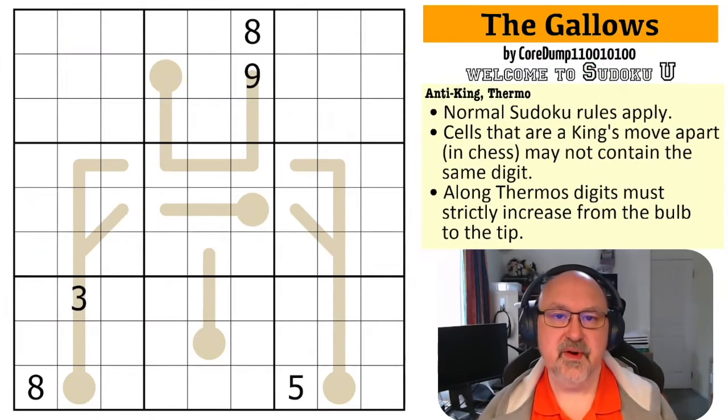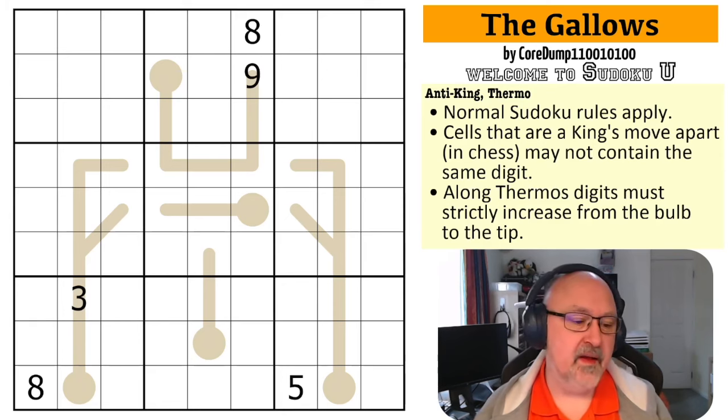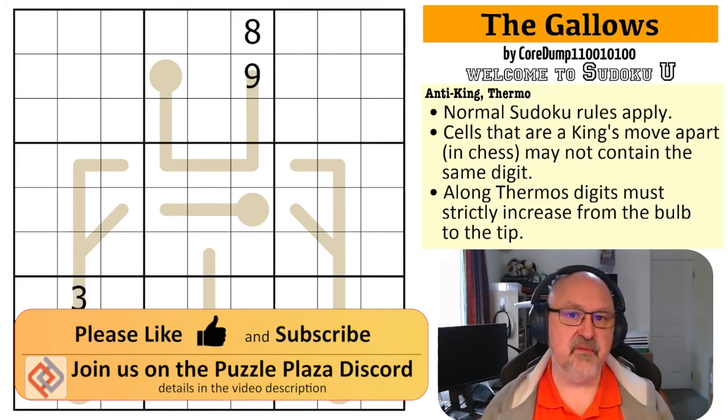Good morning everyone, this is Broomster, and today I'm coming to you with another puzzle in the Sudoku U series. This is The Gallows by CoreDump110010100 — you can look up that digit for yourself, but I found it quite funny.